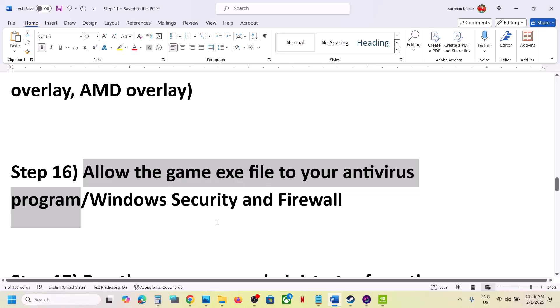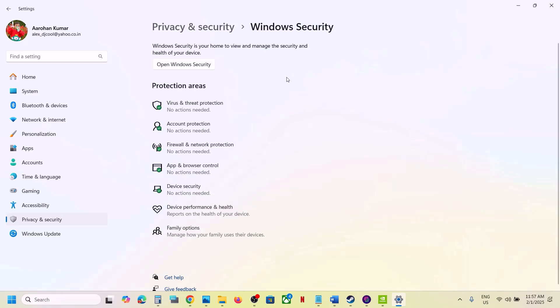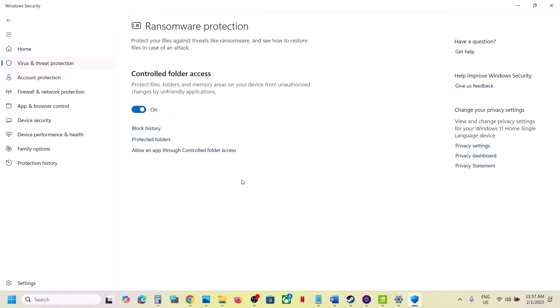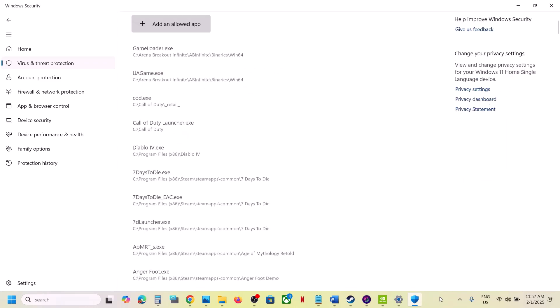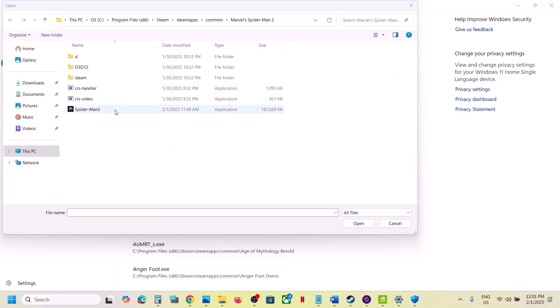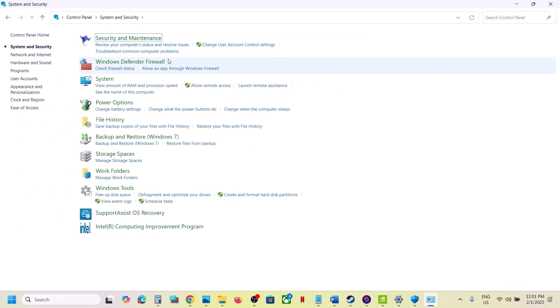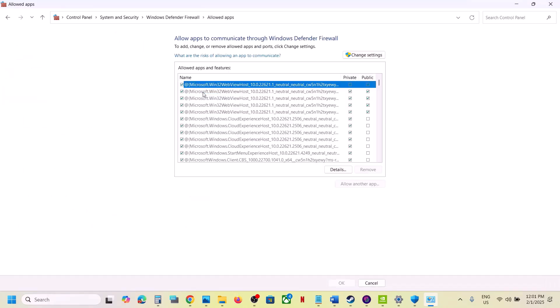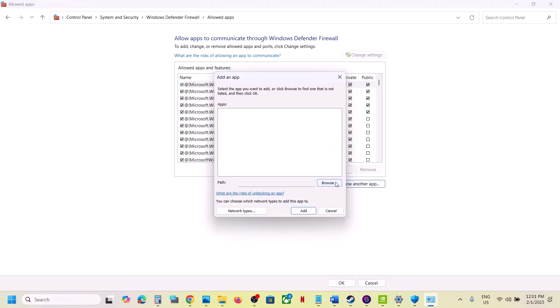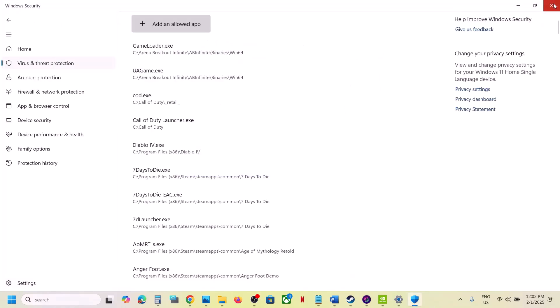Allow the game exe file in your antivirus program. If you have a third-party antivirus like Avast, Norton, Bitdefender, or McAfee, allow the game exe file. For Windows Security, open Windows Settings, go to Privacy and Security, click Windows Security, then Virus and Threat Protection. Scroll down, click Manage Ransomware Protection, click Allow an App Through Controlled Folder Access, click Yes, then Add an Allowed App, browse all apps, go to the game installation folder, and select the game exe file. Also go to Control Panel, System and Security, Windows Defender Firewall, click Allow an App or Feature, click Change Settings, click Allow Another App, browse to the game exe file, and add it.